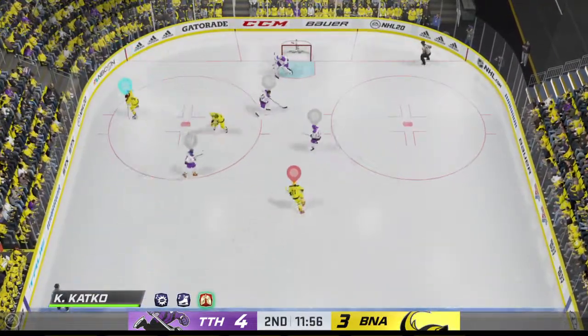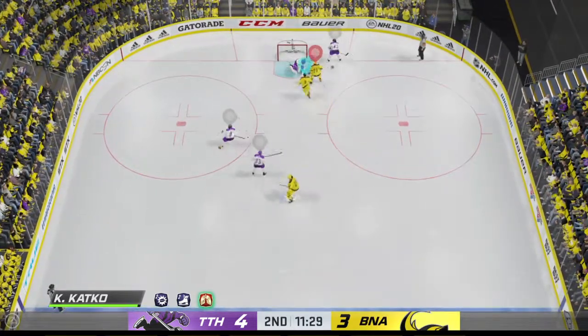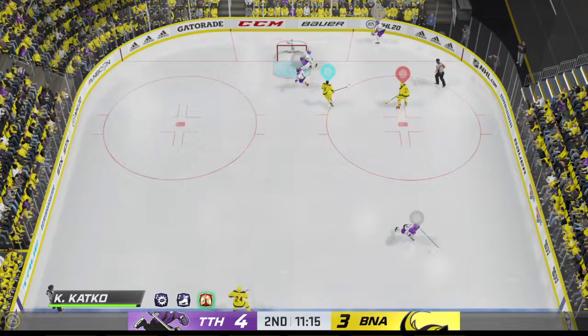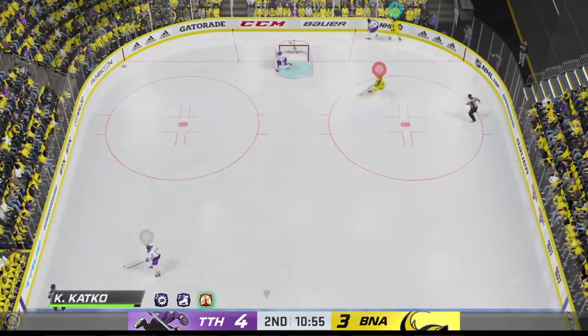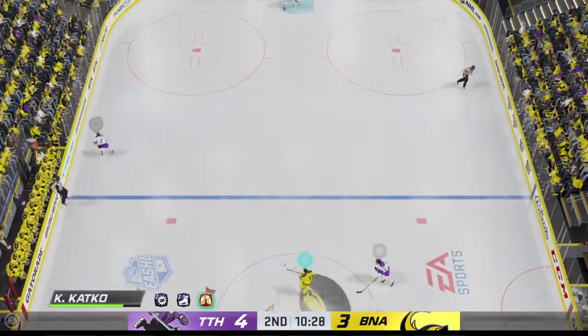The Bannerbaggers gain possession along the wall. On the one-timer! Makes the save! An attempt to clear the puck from deep inside his own end — it's still in the zone and taken by a teammate.